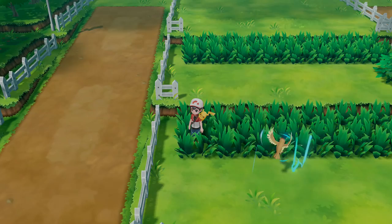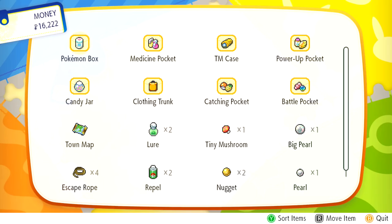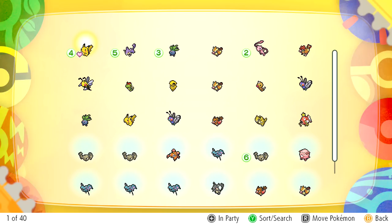I was hoping to run into Abra one more time but may have to wait. We check our Pokémon box - we've gotten 40 Pokémon so far, and need another 20 to get Charmander. That's going to take a bit of work for sure.